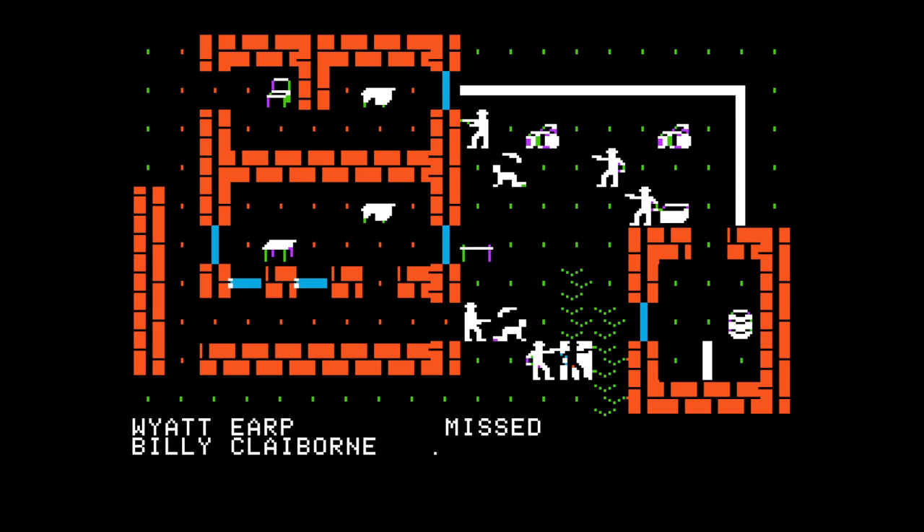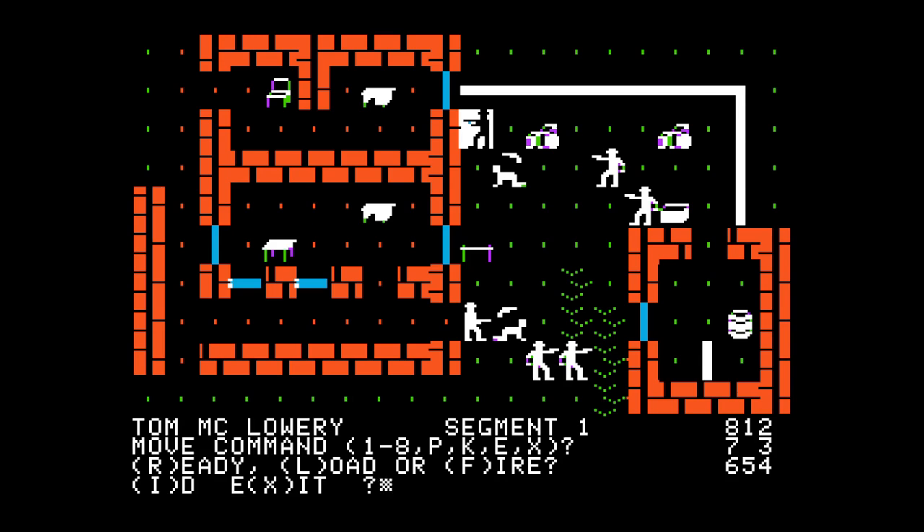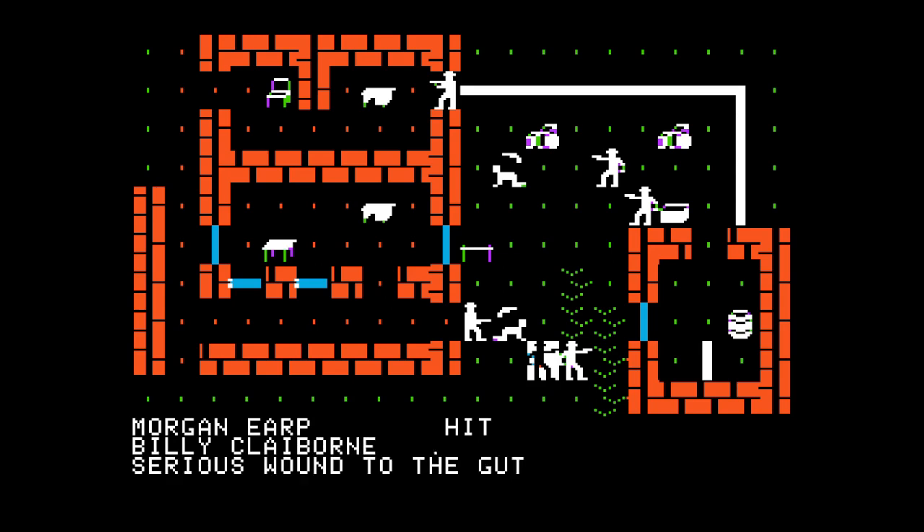Billy Claiborne - serious wound to the gut, that doesn't sound great. Back up a bit. Billy Clanton - let's just try Virgil again. Billy Clanton missed Virgil Earp. Frank McClowery - I think you made it further than I thought you would. I think you should hop into this cover quickly. Wrong posture - you should erect yourself. That's probably your turn taken. This is turn two already.